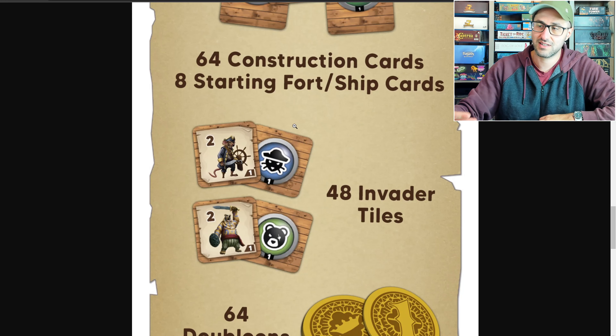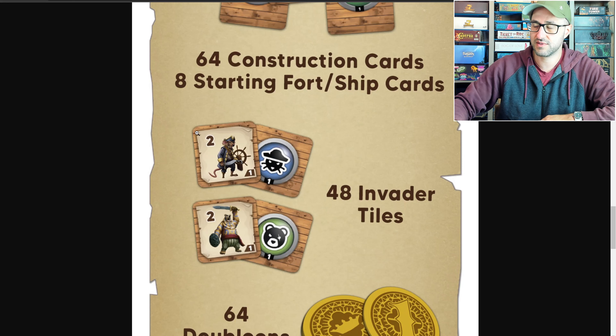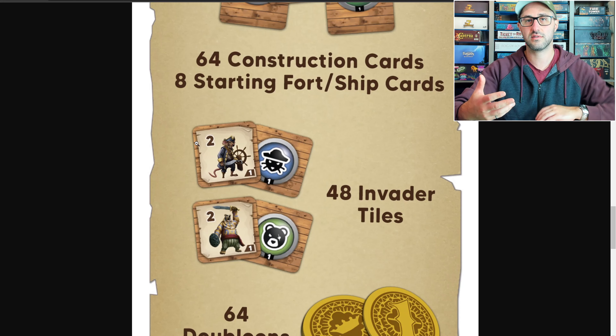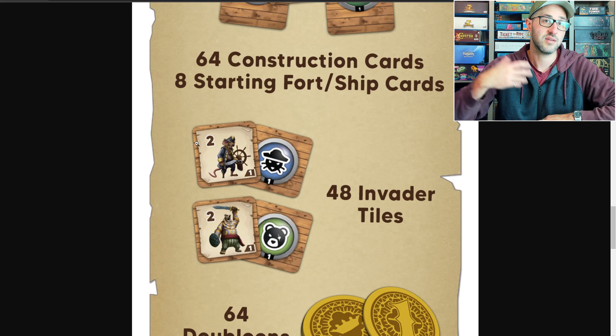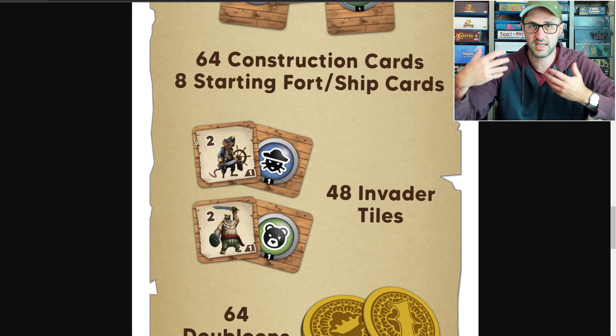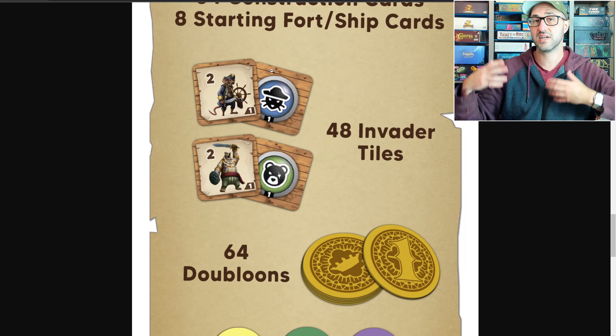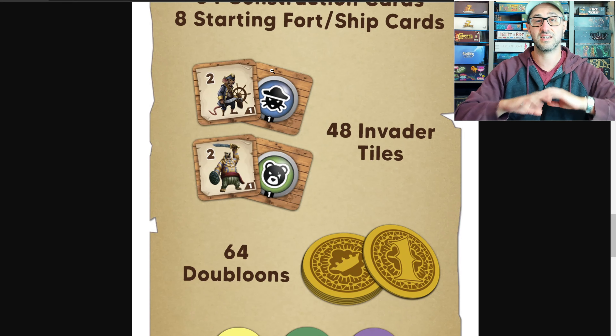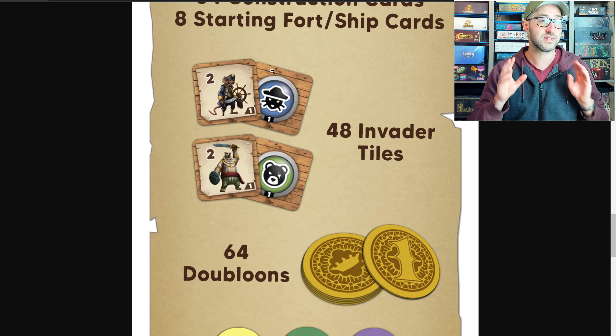Whenever you gain one of those ship or fort cards you'll also have the ability to activate that ship or fort in order to generate some sort of resources, or to convert resources into other resources. They do have a cost to initially build, but once you do that you'll be able to use them to build up a little bit of an engine.